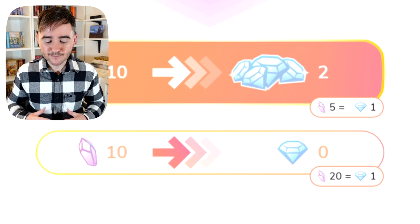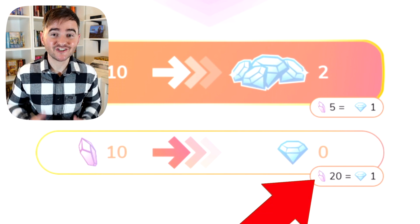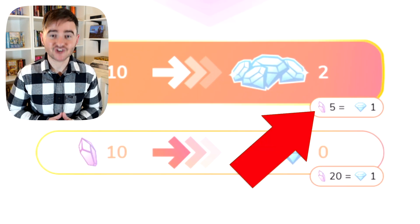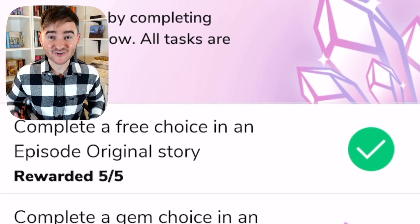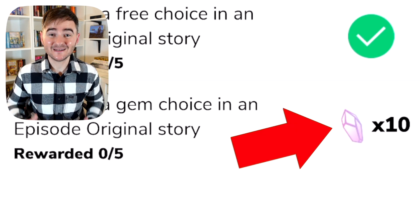You can then go to the exchange tab and convert your shards into gems by pressing the banner at the bottom of the screen. You'll need 20 shards to get one gem, but if you're an Episode VIP member you'll only need five shards to get one gem. Either way, you'll be able to get gems pretty quickly as the daily tasks often give you 10 shards for completing each of them.